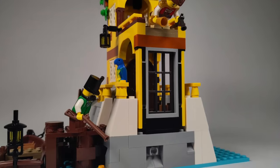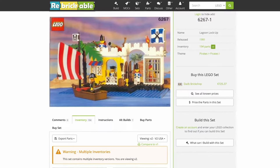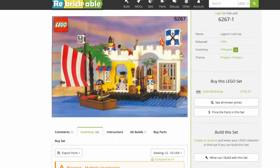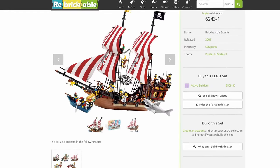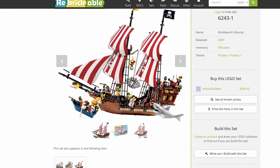But that's not all — I have more models planned for you, such as a jail and a tavern that will expand the Imperial Guards Island. Of course, a pirate ship and other islands to visit shouldn't be missing either.